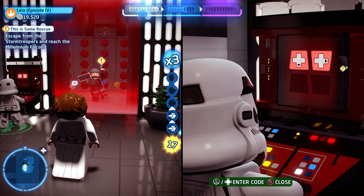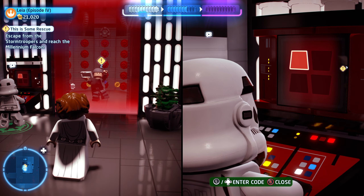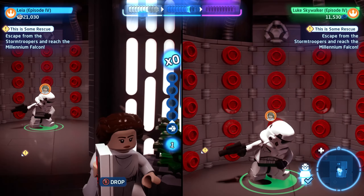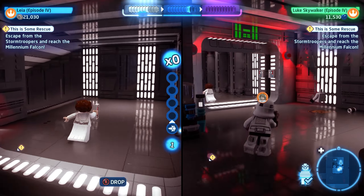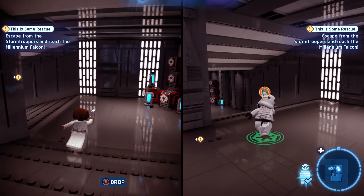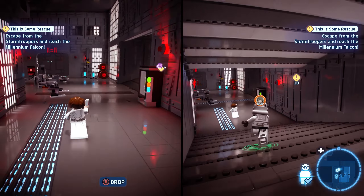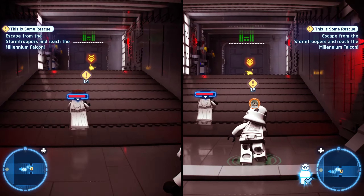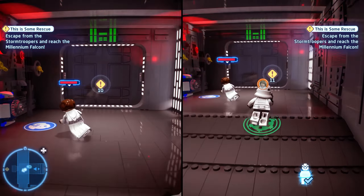Getting True Jedi will be even easier once you start getting the stud multipliers. The key card we need is going to be behind the red laser wall. I think I picked up some armor from the stormtroopers they dropped, and we use that to open up the door so we can run back and open the door that was blocking us before. There are golden Lego pipes on those doors — as in other Lego games, the golden stuff can be destroyed, but we can't do it in story mode, so you'll have to come back in free play. Be careful not to fall off the edge like I did.